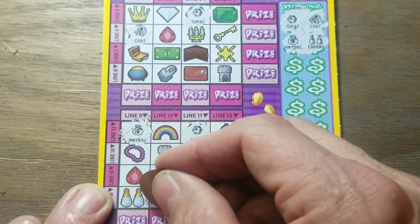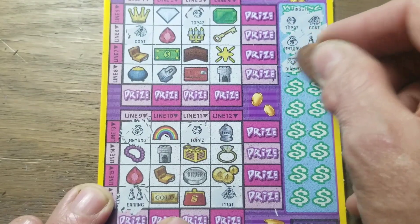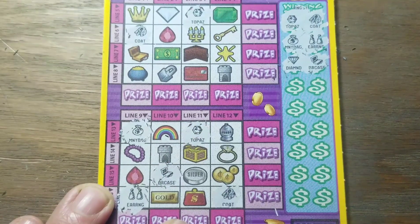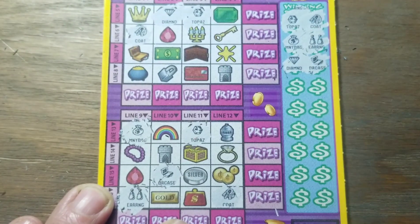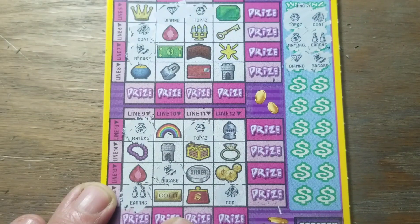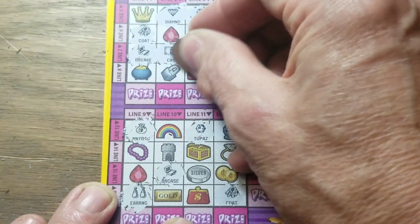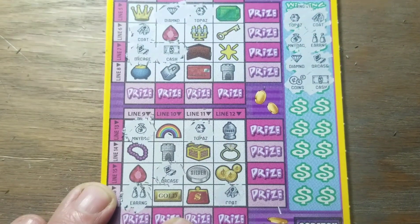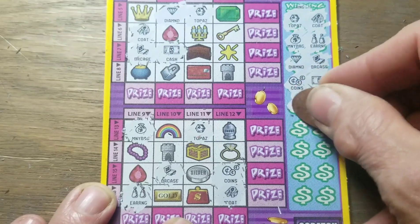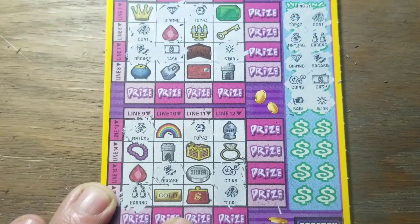We've got a money bag and earrings. How about in the top? Nothing up there. Diamond in the briefcase. For some reason I wanted to scratch off the ring, and another briefcase. I don't think I've ever had this many squares off in the first six items or whatever you want to call them. Cash and coins. I have a good feeling this is going to be just a really big tease ticket. Safe and a star.